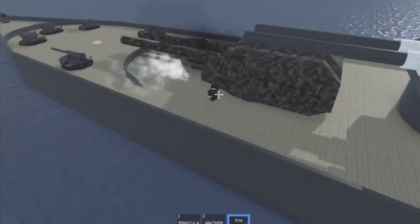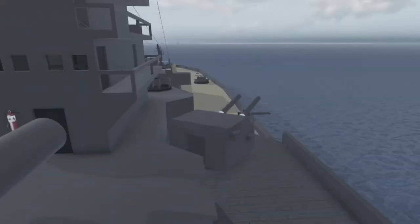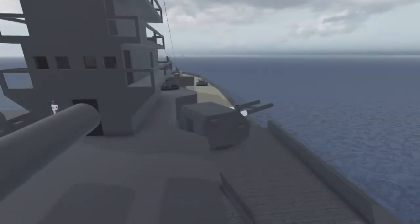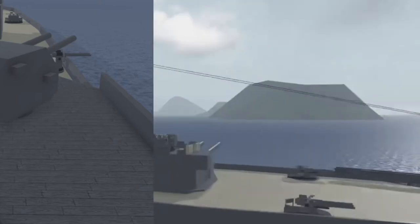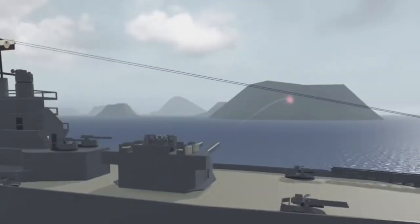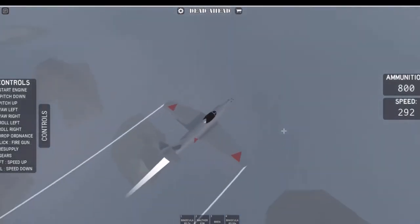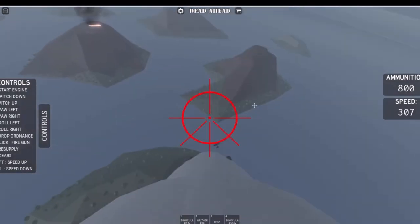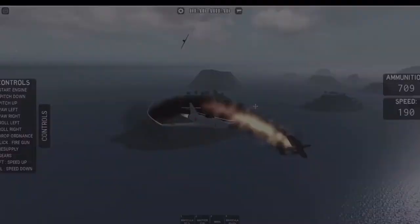Equip fire extinguishers by walking close to one and pressing Q. Turret controls: WASD to traverse, X for vertical aim, R to reset position, F to fire, Shift for slow aim. For battleship batteries, press G to fire spotter shells — these do no damage but indicate where a full shell would land. Keep in mind turrets are not accurate, so if you don't hit your shot, you won't do any damage.